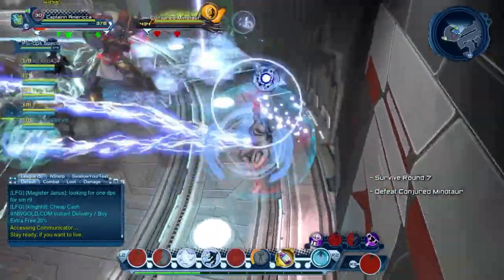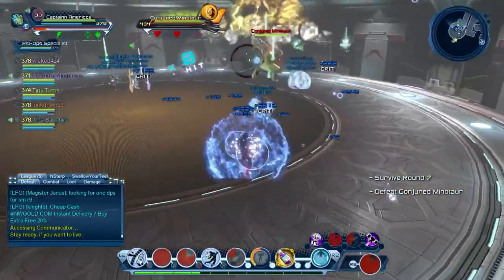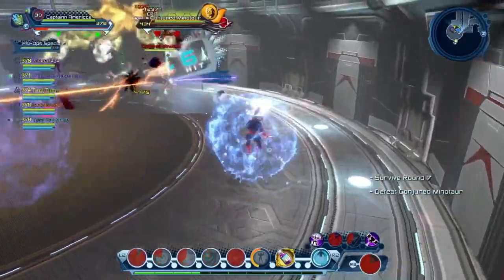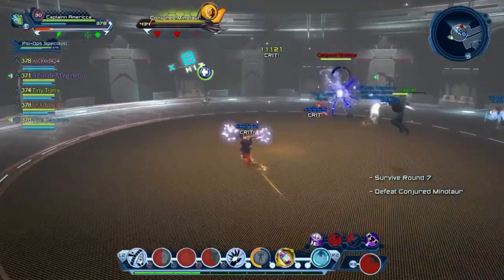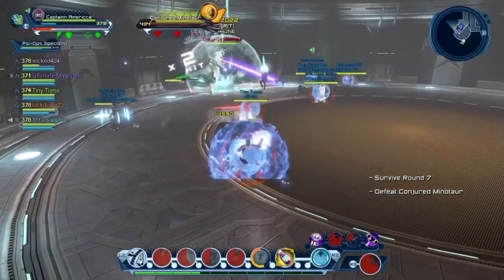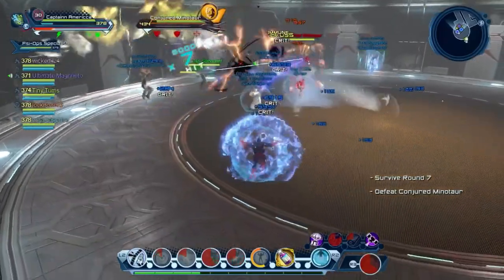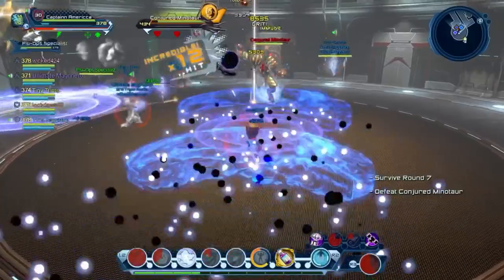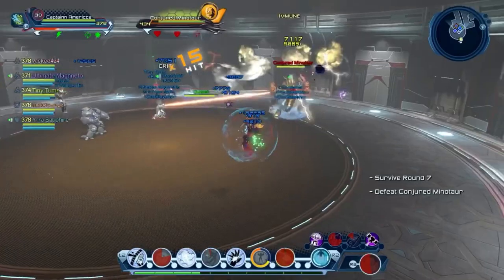The second mechanic is where he charges someone — there's a red arrow showing the direction he's going to charge. Make sure to block and roll when he charges you. It's good to line up on the green chain so that when the Minotaur charges the green chain, he gets stunned and you can do a lot of damage on him at that point.